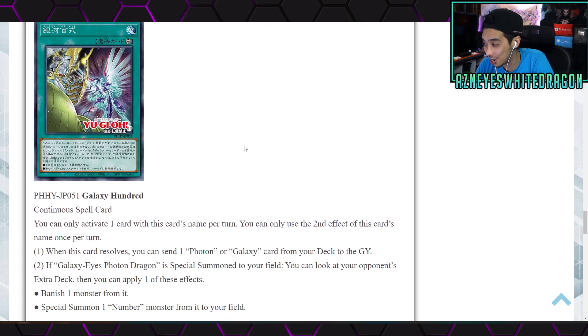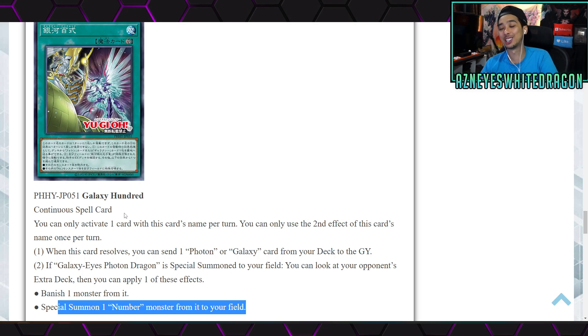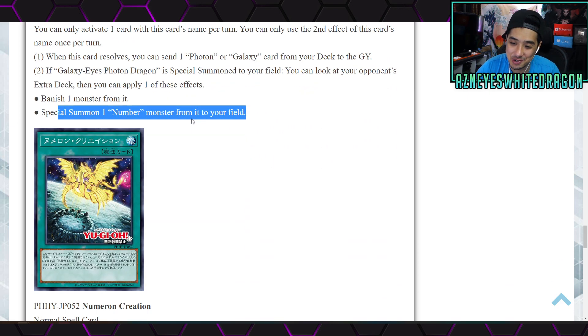Next up is Galaxy Hundred — a Continuous Spell card. You can only activate one card with this name per turn and only use the second effect once per turn. The first effect: when this card resolves, send a Photon or Galaxy card from your deck to the graveyard. The second effect: if Galaxy-Eyes Photon Dragon is special summoned to your field, you can look at your opponent's extra deck and apply one of these effects — banish one monster from it, or special summon one Number monster from it to your field. That's actually insane — you could just special summon a monster from your opponent's extra deck, which could be an auto-win in certain matchups.